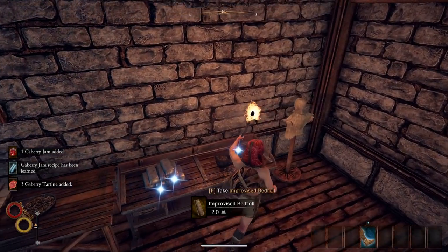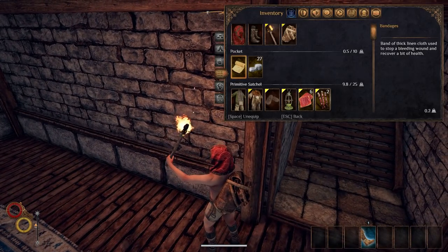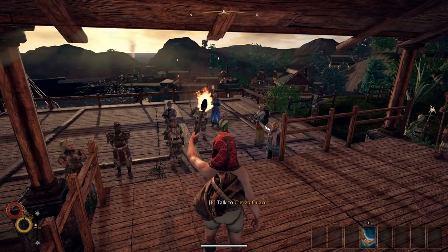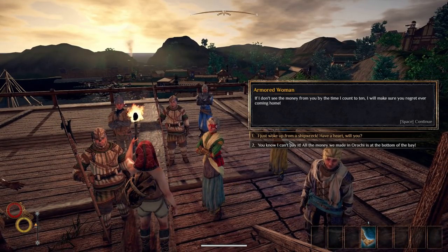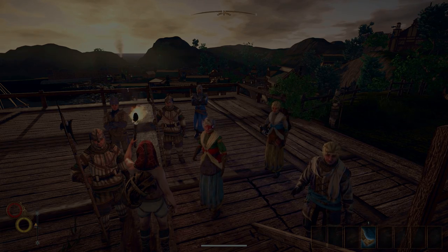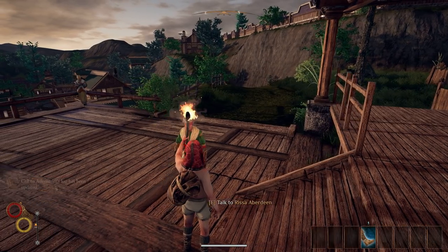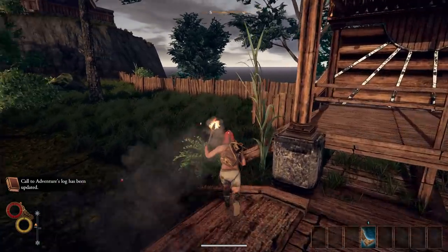We don't need the flint and steel, we don't need those things, but we do need the old lantern. Sometimes you'll start with silver in your chest or better clothes or something like that. There's some in-game dialogue about the debt — you only have a few days to pay it.